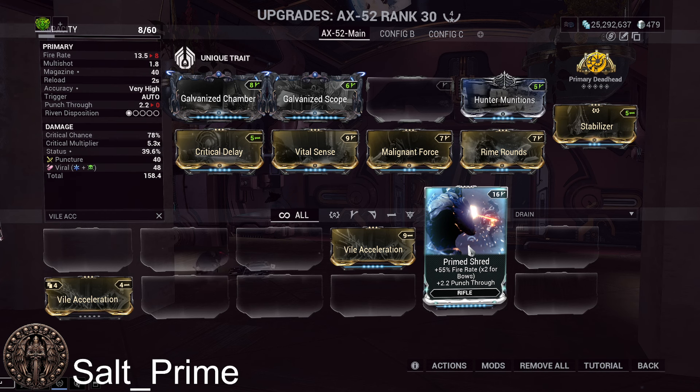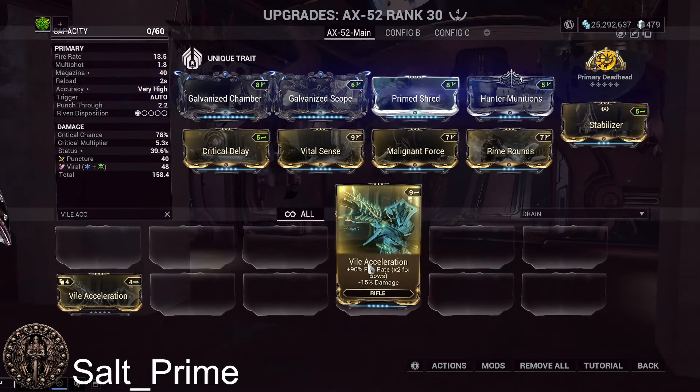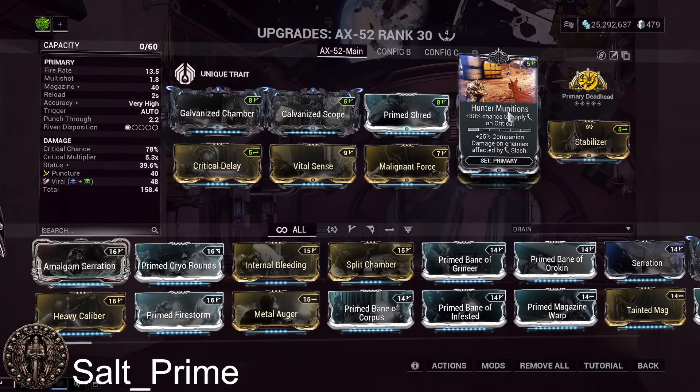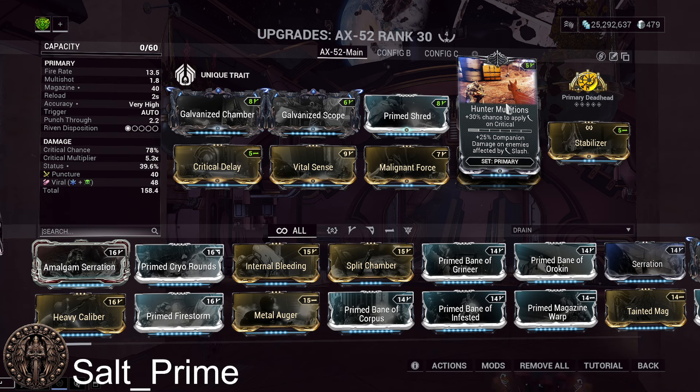Regular Shred only gives a 30% fire rate increase, so at that point you might as well not even use a fire rate mod. Next we're going to use Hunter Munitions, which gives a 30% chance to apply a Slash proc on a critical hit. Since pretty much all of our shots are going to be critical, that's going to be a lot of Slash procs.